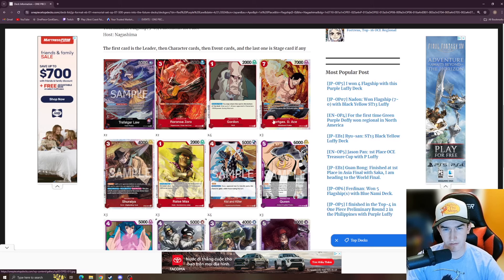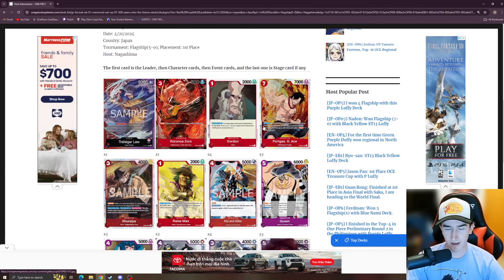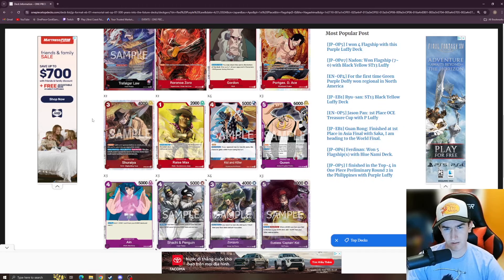We've got one Rush Zoro, four Gordons — those two cards pretty much do the same thing — and three Aces, which is interesting. A while back, a lot of people weren't running Rush Ace because when Red-Purple Law first came out, you didn't play a lot of high-cost characters. You wanted to use the leader effect every single turn and it was hard to get past four or five Don. But with this list, the ramp is faster and more consistent, so Ace is a really good card here.